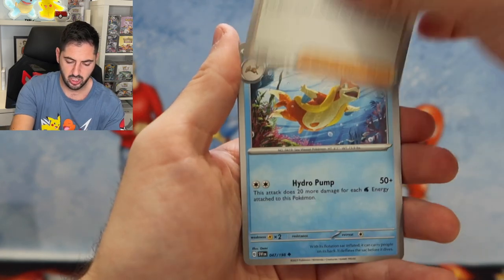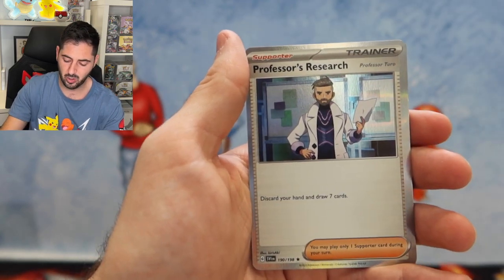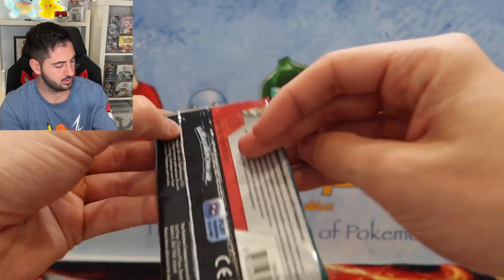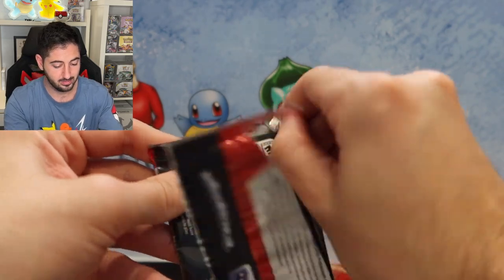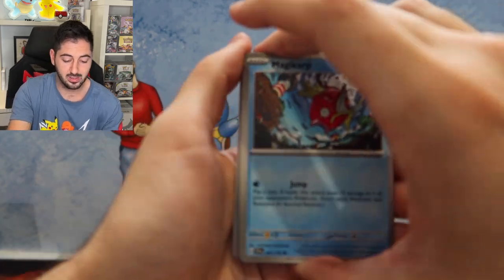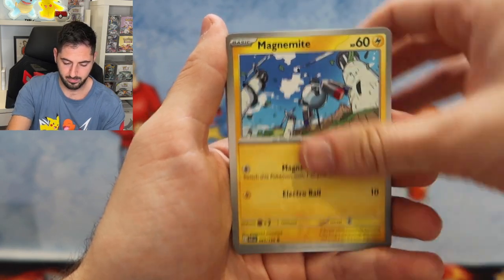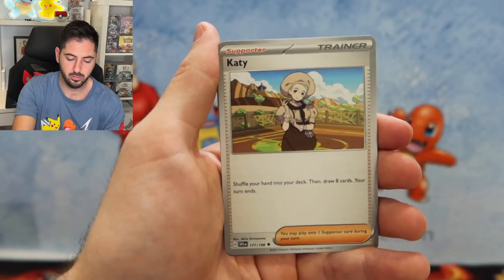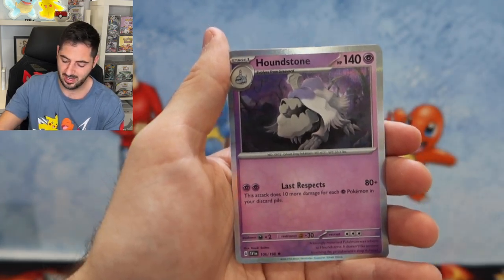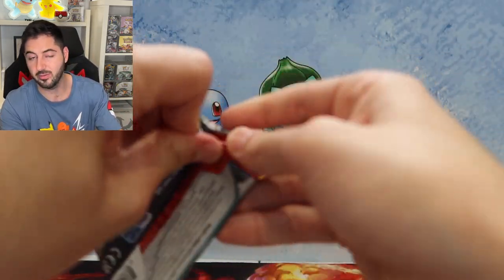Cacnea, Judge, Floatzel, Team Star, Shroomish, EXP Share, followed by a Professor's Research. Two more packs from this box and we'll see how we go. I mean, this is going to be bad — imagine if I don't hit all of them and I give away two of them. Magikarp, Energy, Varoom, Cetitan, Staraptor, Energy, Medicham, Drifblim, Houndstone. Probably the most common holographic is the Houndstone.